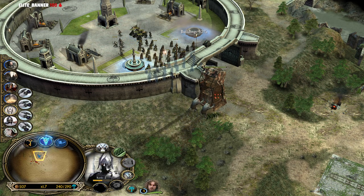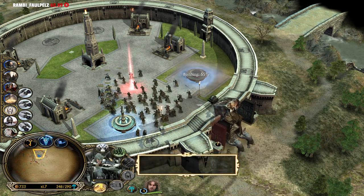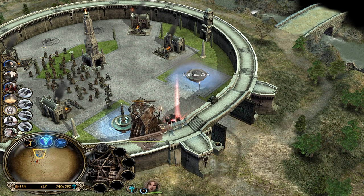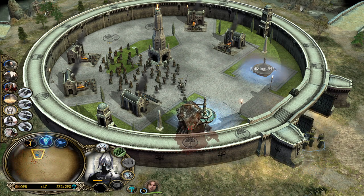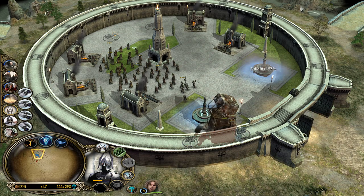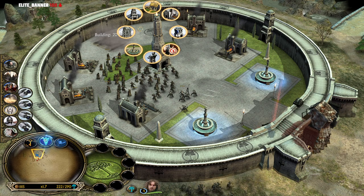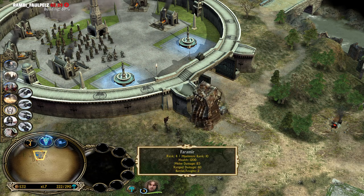We need to deal with this siege tower - he's able to trample us down. Let's use fire - fire can do some stuff. Look how tanky it is. Tower guards, would you mind going inside the gate and defending what you are supposed to defend? The plan is simple: we need to build one more of these and go for the stable next. We need some Gondor knights in order to deal with the enemy catapults, trebuchet, and more siege weapons.